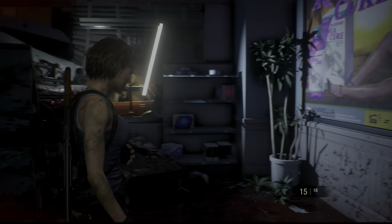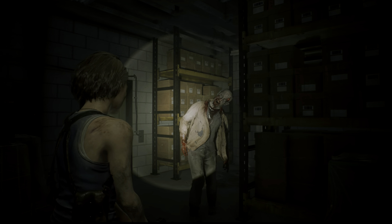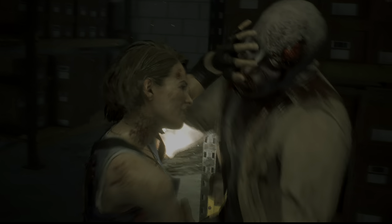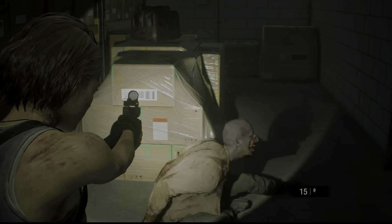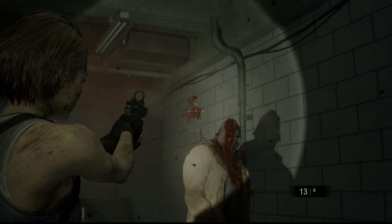In case you are trying to get back to the apartment after finding the combination, there is going to be a zombie blocking the door. You cannot do anything about this — you have to go the other way around. This zombie comes alive after you pick up the fire hose. The fire hose is what essentially summons Nemesis the first time, or activates him.